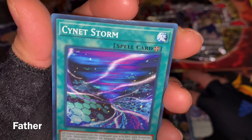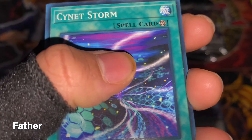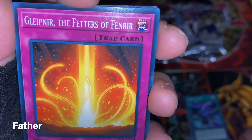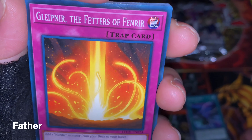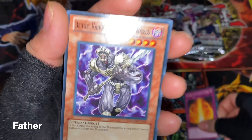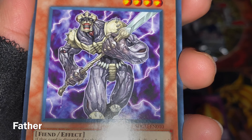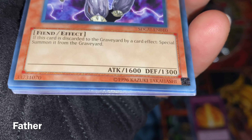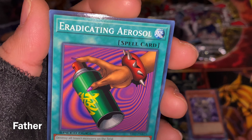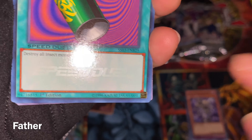Next is Cygnet Storm — a field spell card that looks like a web with a tornado. Then Gleipnir, the Fetters of Fenrir. Next is Broww, Huntsman of Dark World — I really like the dark world monsters, they have very cool sinister badass-looking designs. It's a fiend attacking the fence. Then Eradicating Aerosol — it kills all insect monsters on the field and it's from Speed Duel.